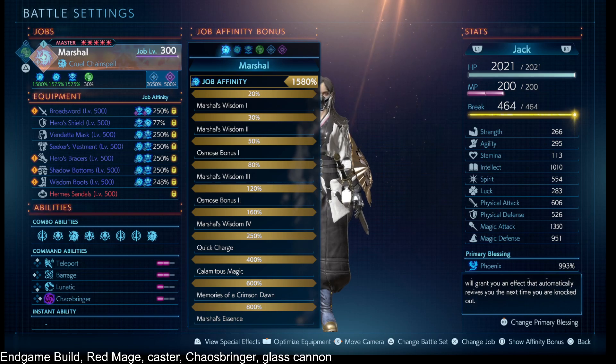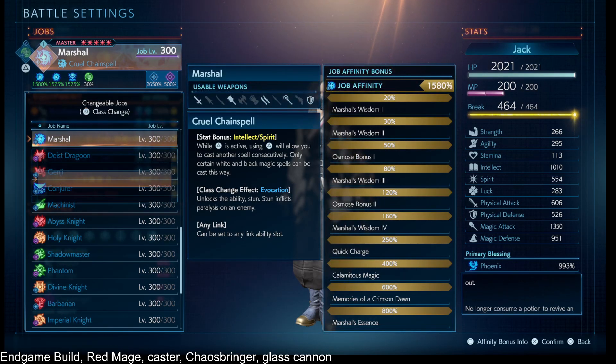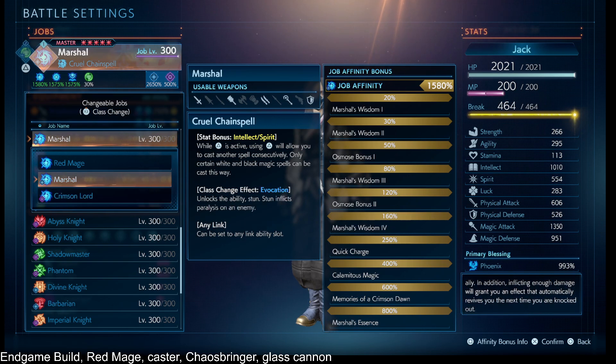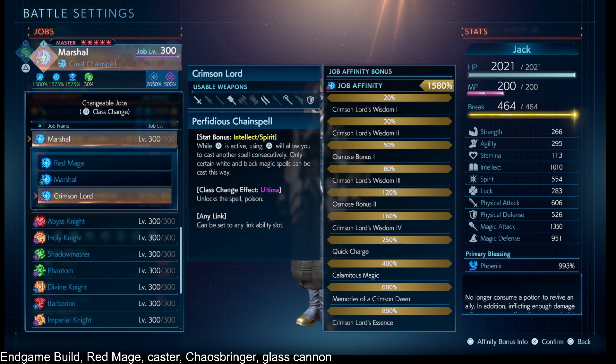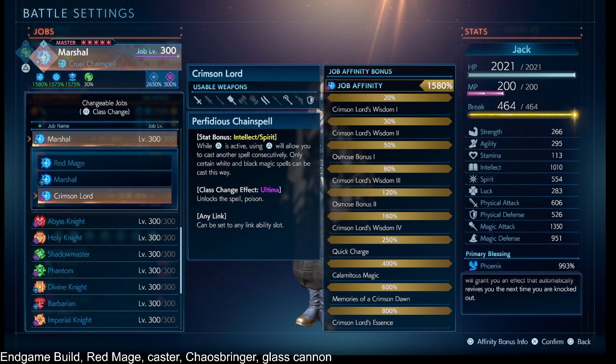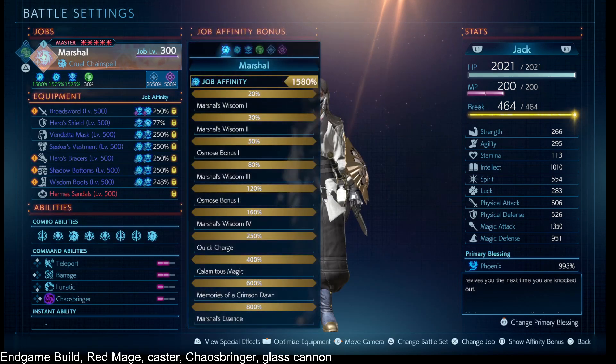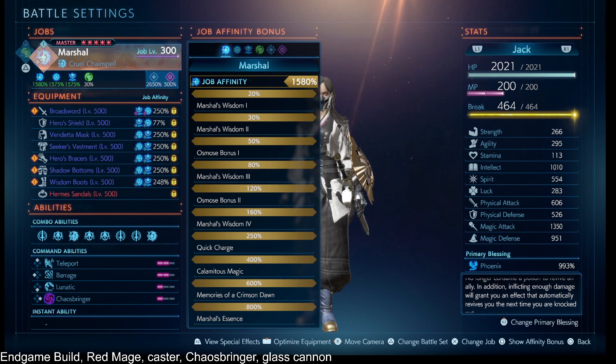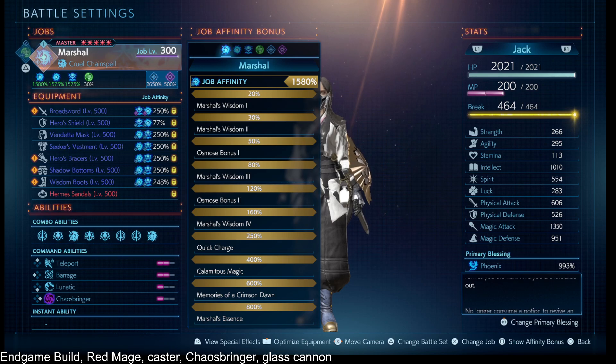Timestamps in the description. Looking at this, we have the Marshal — you could have easily used Crimson Lord or Marshal at this point; as the caster it will not matter very much for the route we're going. If you're doing this without Chaosbringer, I recommend Crimson Lord so that you can use Poison with Tyrant 400% as your Phase 2 status ailment, or even another elemental vulnerability.